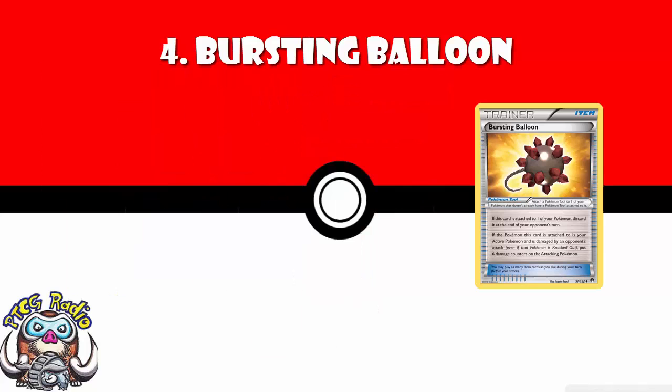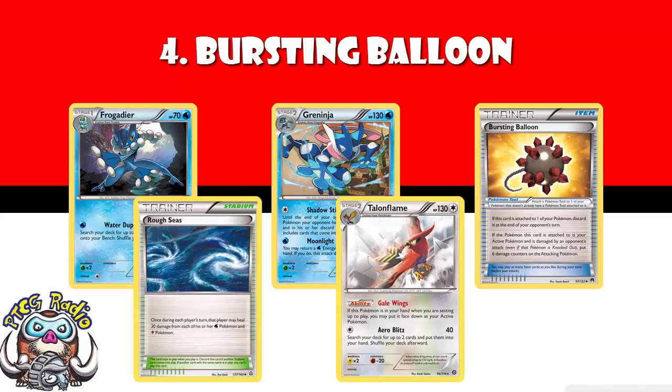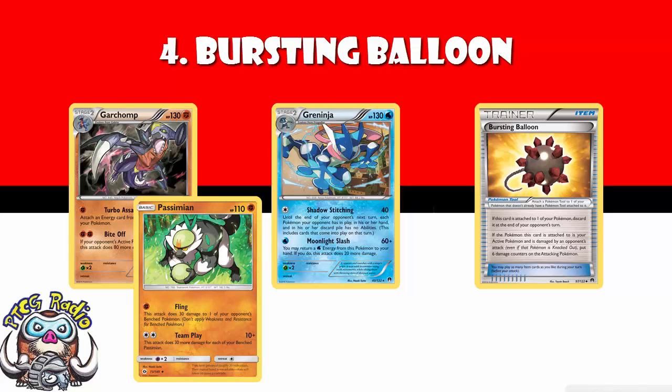In at number 4: Bursting Balloon. It's seen a little less play lately because popular decks have had other tools to play — we'll get to those. But Greninja's success was partly due to Bursting Balloon: you take 60 damage, or 6 damage counters, when you attack them. It helps slightly lower damage-dealing decks hit those key numbers. It saw play in Garchomp at Liverpool Regionals, and even in Passimian — check out Scott Simmons' Passimian list linked in the description. Any deck doing almost-but-not-quite enough damage can really use Bursting Balloon, and that's why it comes in at number 4.